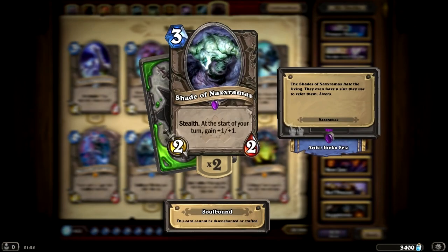We also have the Shade of Naxxramas, a 3-mana 2-2 with Stealth and at the start of your turn gains +1/+1. So kind of like a mini Gruul.